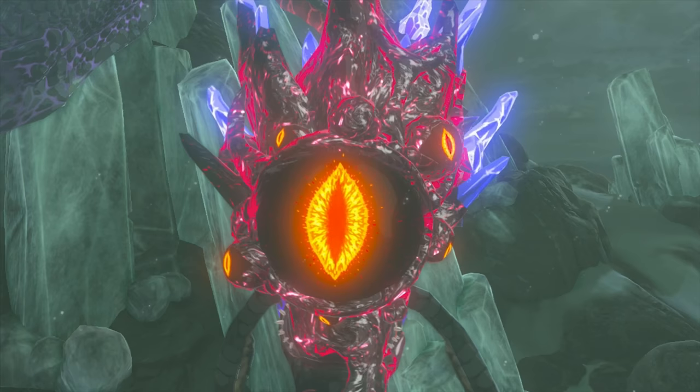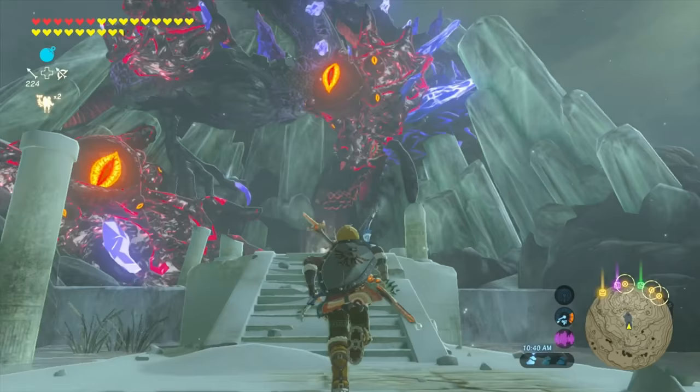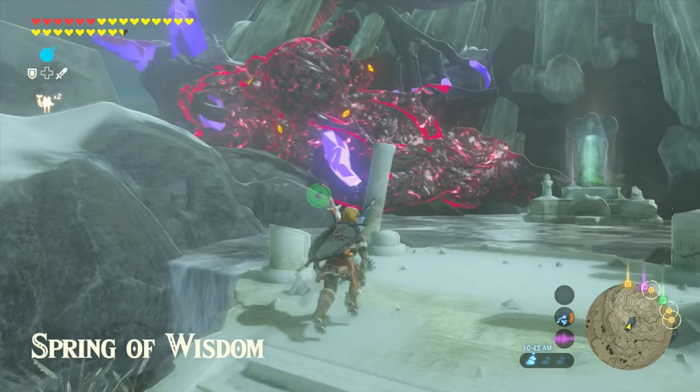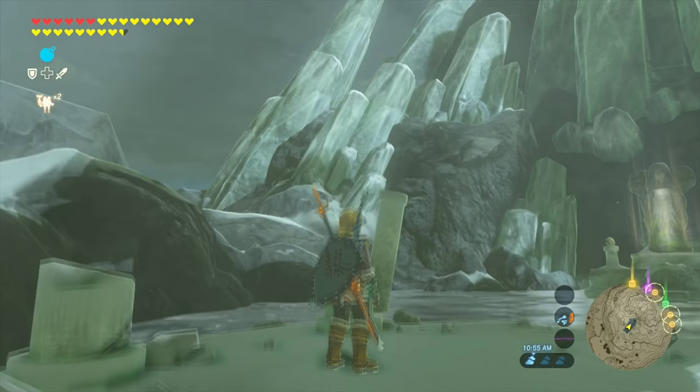So as you guys can see right now, the dragon has eyes all over its body. What we need to do here is use our bow and arrow to shoot the eyes. Now the thing that I would recommend you to do first is to shoot the eye that's on its head, because it makes things a lot easier. Because what happens here is that once you shoot an eye, it's going to start moving to a different area. When you shoot an eye, it's going to move to the top of the mountain and then it's going to start going around the mountain.